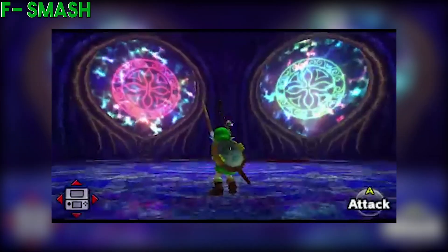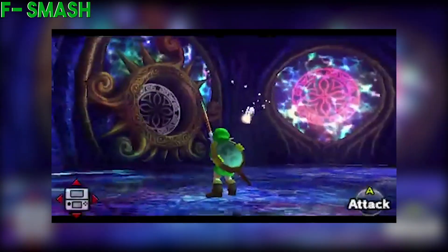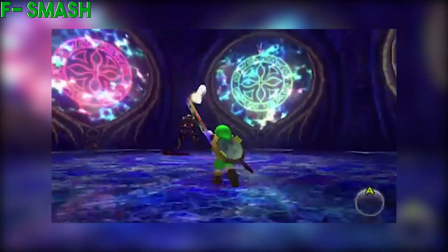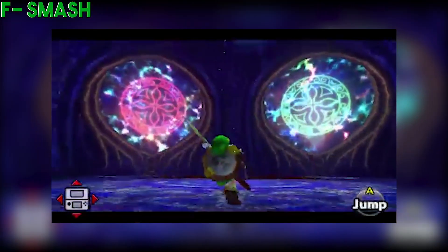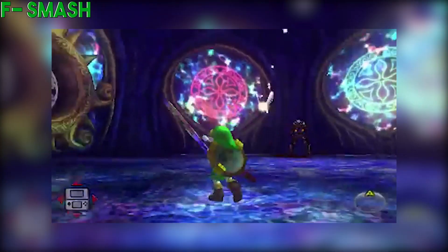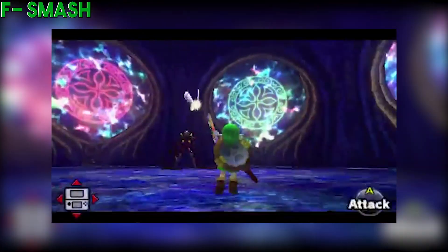Down smash is just going to be a simple split attack, Skull Kid facing the camera. F smash — tentacles released from Majora's Mask in a quick whip-like fashion, stronger at the tip of the tentacles. So these tentacles have tippers, more like Corrin's tipper rather than Marth's, lashing out completely straight outwards just like a whip would. Very quick.